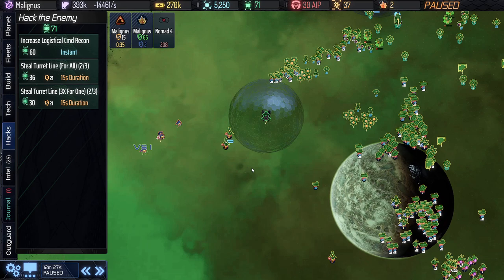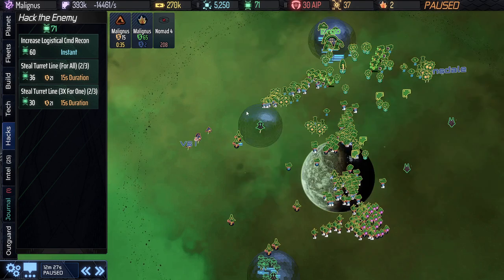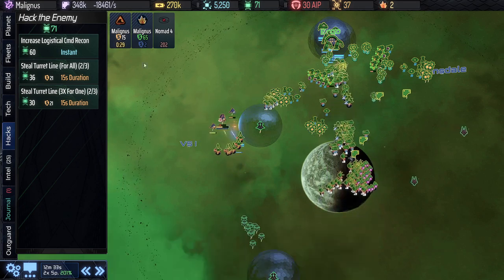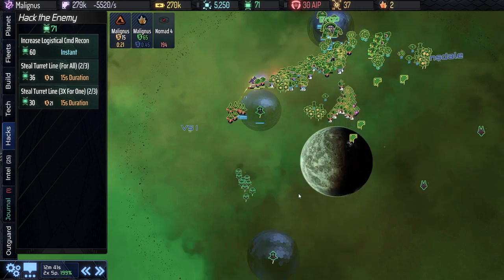Greetings everyone. The zany Zenith adventure continues in AI War 2, and our recently completed hack for turrets has caused a small exo strike force to appear. We're about to get hit by our first wave here in Malignous as well, so I want to take a look at all of that.